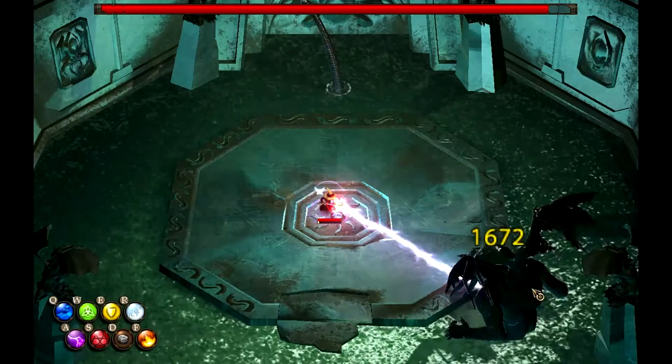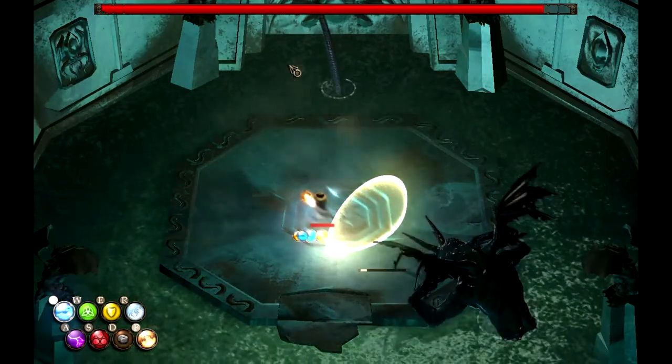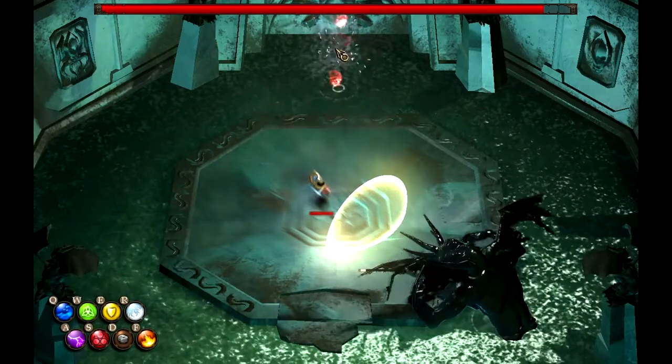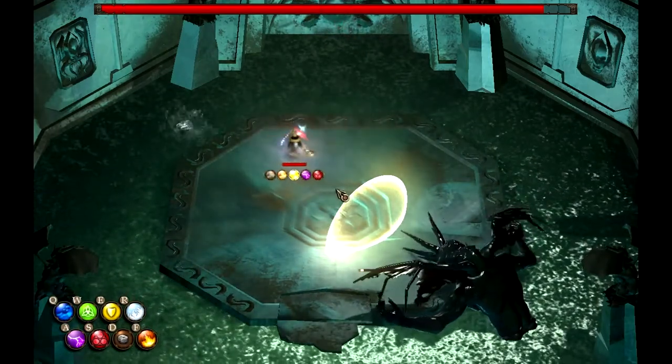Cthulhu's next attack is a sucking attack where he sucks everything in the room, including you, towards him. If you reach him you will be eaten and instantly killed. This can be stopped by simply placing a wall down in front of you to prevent you from reaching him.